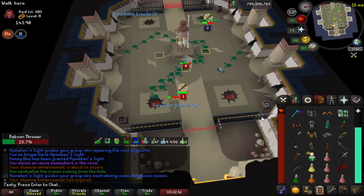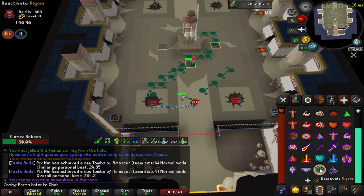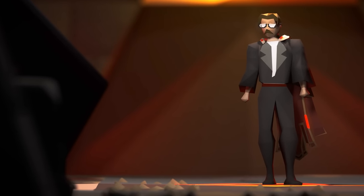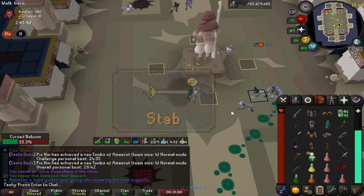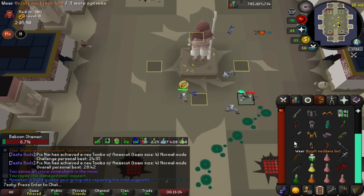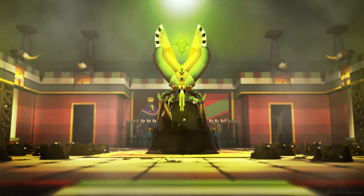Now it's time to talk gear, which is a bit of a contentious subject. There's still a lot up in the air, but I will show you the absolute minimum all the way up to complete max. There seems to be a misconception that you need a massive amount of gear to complete this raid, and honestly that's completely false. You can go in with some very budget setups. We know that Stab is very useful in this raid and melee seems to be a large amount of the combat, so focus most of your bank value into that. Weapons will be the most important component.